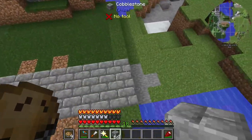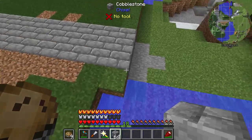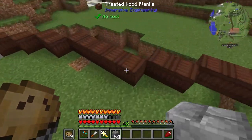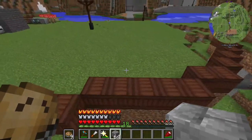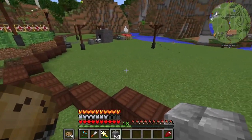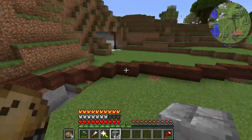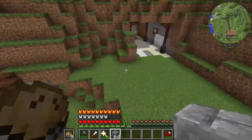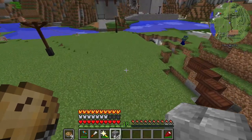The next thing we're going to do is make a bridge from this side all the way over to right here. Why are we making it so long? Well, this area over here is actually where they're going to start putting their crops.